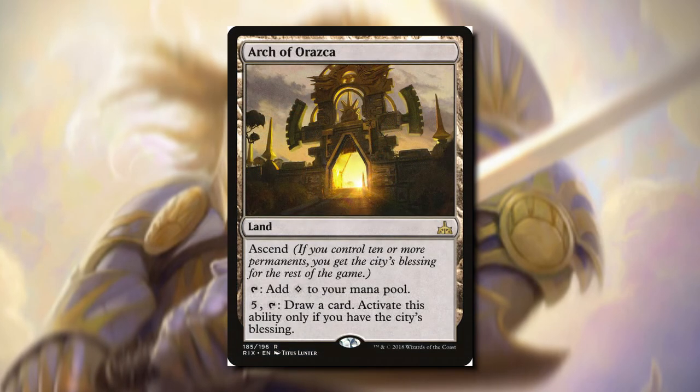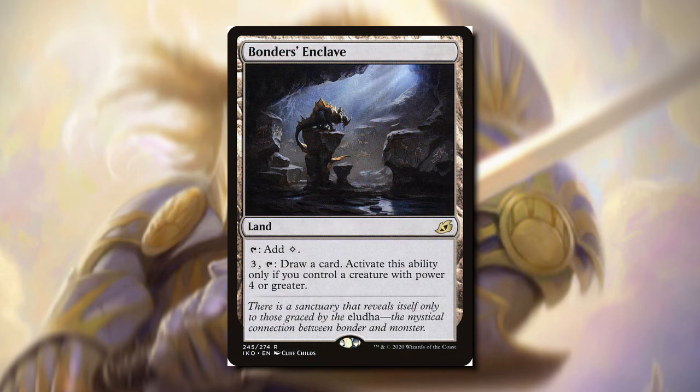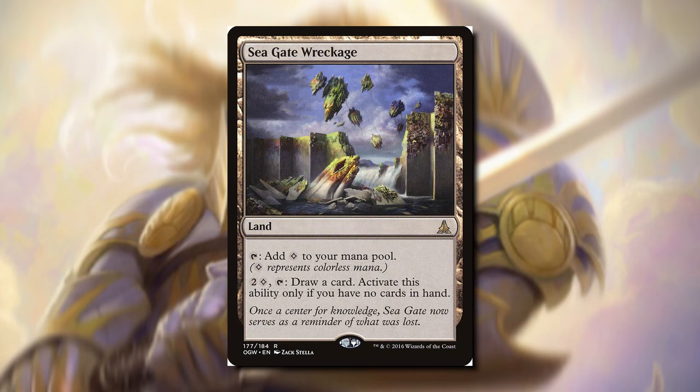Now moving on to the lands, we have Arc of Orazca. We can tap it to add a colorless, or we can pay five, tap it, draw a card. We can only activate this if we have the City's Blessing, and in white it's very likely we're going to have ten or more permanents, so this would be a really cool land to add to our mono-white decks. Bonder's Enclave — we can tap it to add a colorless, or pay three and tap it to draw a card, but only if you control a creature with power four or greater. Seagate Wreckage — we can pay two colorless, tap it, draw a card, but only if you have no cards in hand. It's very specific, but if we have no cards, this is a great option to use.